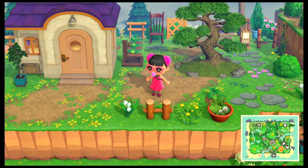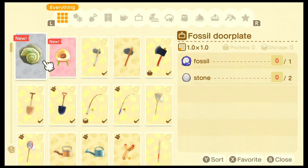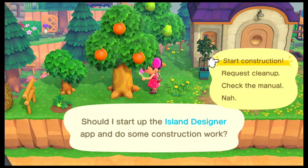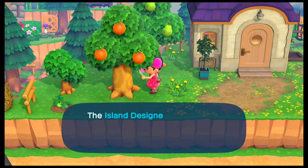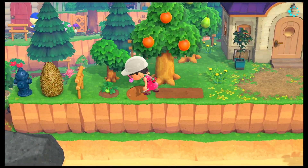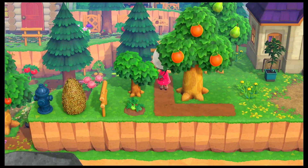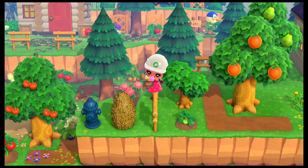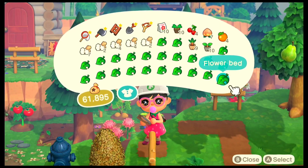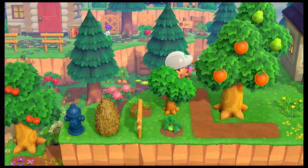Now the first thing I wanted to decorate today is actually this part right here, which apparently I forgot again. Maybe it's because it is at the side of the house itself. But let me quickly go ahead and add some dark dirt path here and make it look a bit good. I'm also hoping to find the DIY recipe for the rope fence which I think will actually look good right here. So if I do find it, I'll go ahead, craft it and place it in the front to kind of avoid people from going down the cliff over here.